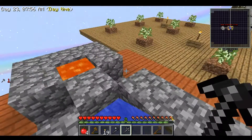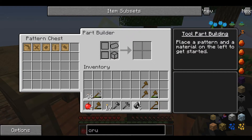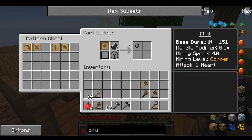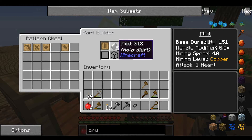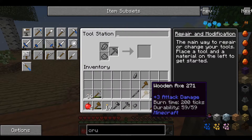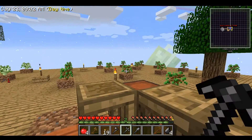In case you don't know how to build with Tinker's Construct, you make your patterns, which I think I showed in the last episode. Let's say we want to make a shovel — you put your pattern in this part builder, grab your flint piece, put the pattern back, grab a tool rod, and that is how you make flint tools. Flint tools are like the start of what you can do. Then you come over to the tool station and actually make your tool. There you have a nice flint shovel.